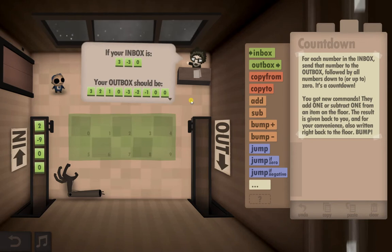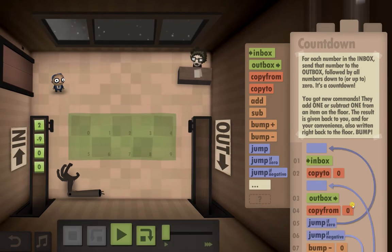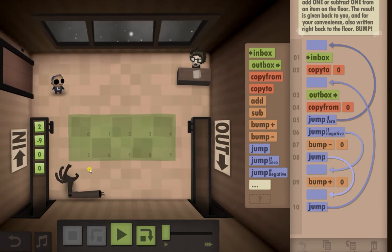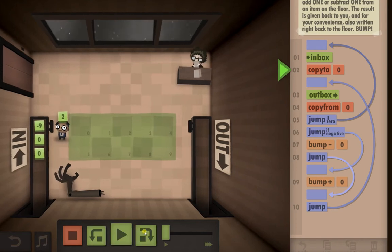I actually did the wrong solution to the wrong problem about three times. So I've pre-written this one and pasted it in, just because it's a little bit confusing sometimes with the jumps. Now I'll walk through this step by step. The first step is to go to the inbox as usual, pick up a number, and copy it to the floor.